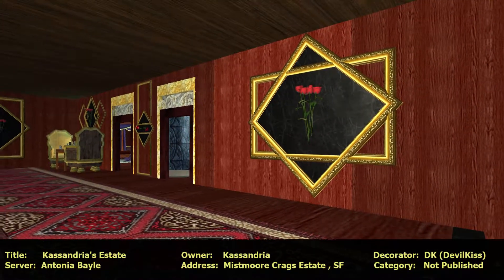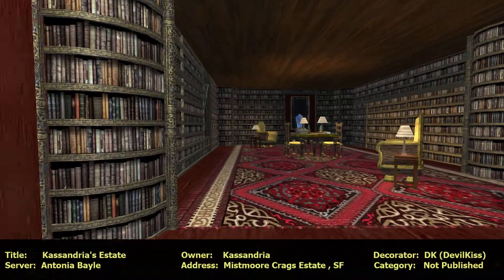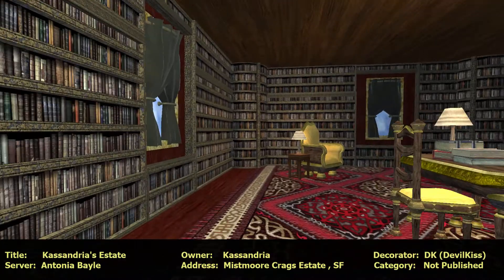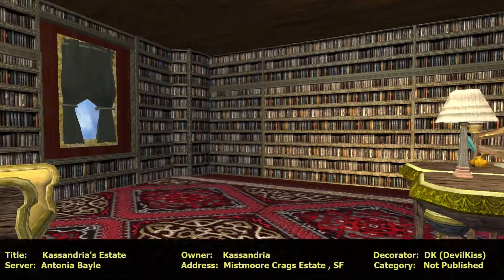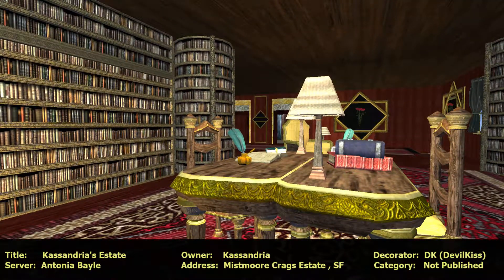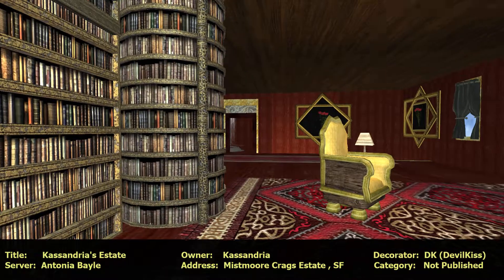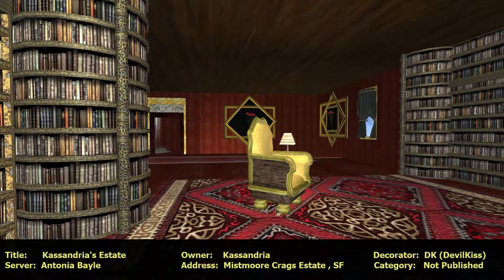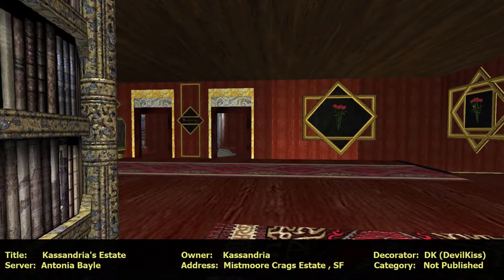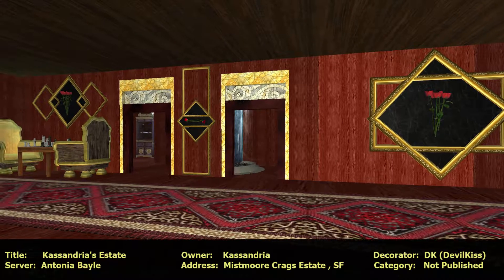Let's go to the library, shall we? Windows - nice little desk area for studying, reading, or work. Really nice desk. The tile is alternated to be dark, light, dark. That's cool.